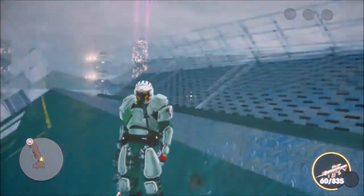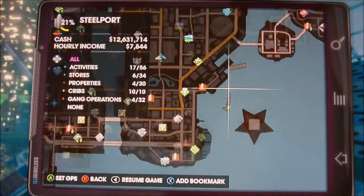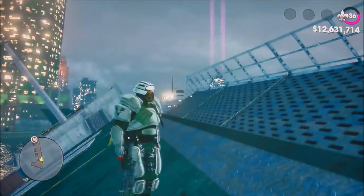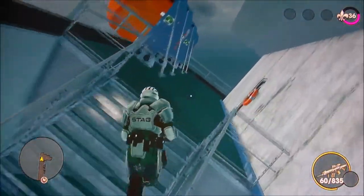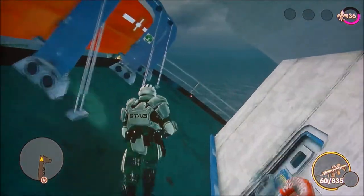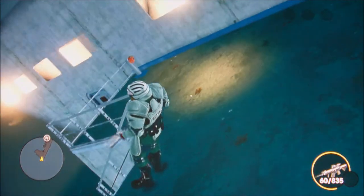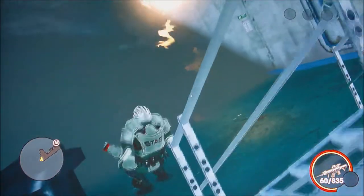Yeah guys, there should be a ship right here. Map right there — all the way down to right there. So you guys want to back out of your map and walk over here. So let's go over here. Okay guys, then you would see this right here. Go all the way down here. You can't go in the water.